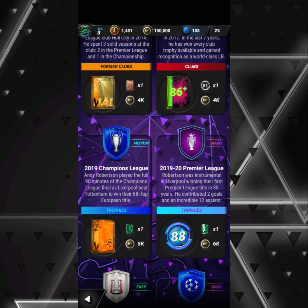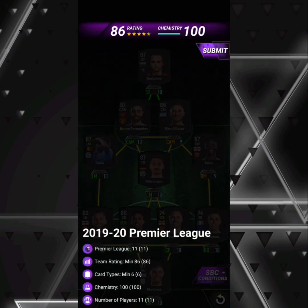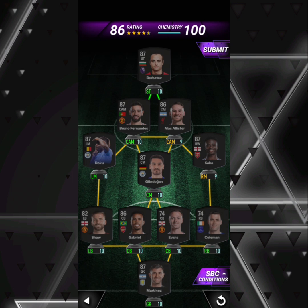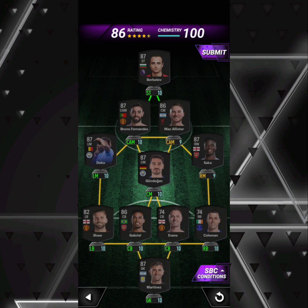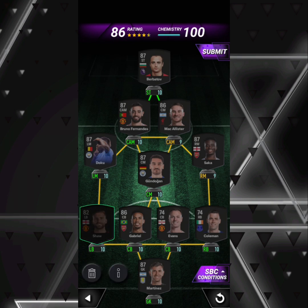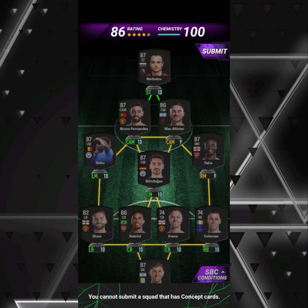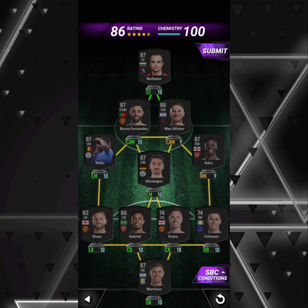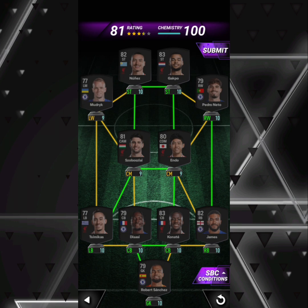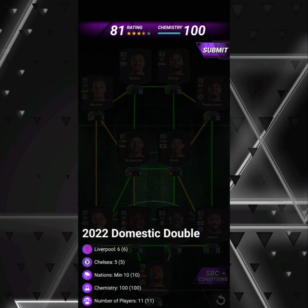For 2019-20 Premier League, you need a team rating of 86 and a minimum of six card types. I've gone with a non-rare silver and a rare silver — that's why I had to bump up the rating with Kundo, Martinez, Doku, Bruno, Finnage, and Berbatov. We also use Luke Shaw. Non-rare gold, so you don't need too many special cards — that's the thinking behind this cheaper approach.